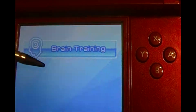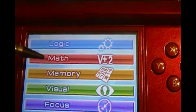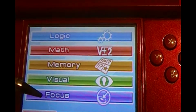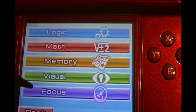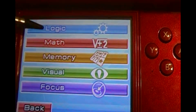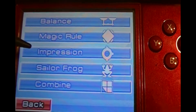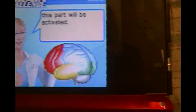Let's first start with Brain Training. You have Logic, Math, Memory, Virtual, and Focus. These are just short minigames that test your brain. If you go into Logic, they each have their own little minigames inside. And it shows you right up here which part of the brain you are using.